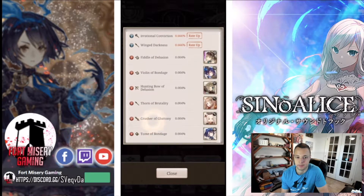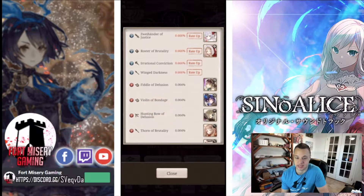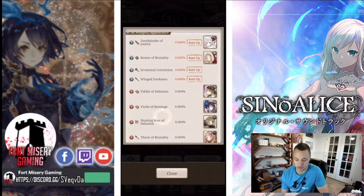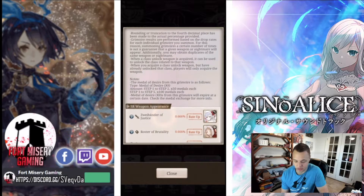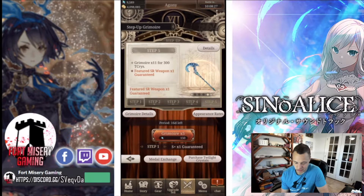I definitely have spears I can replace for Wing Darkness, so I'm definitely going to be pulling on this today. The staff is pretty nuts because it's got a two-target heal and it also recovers 20 SP for the vanguards, so it's pretty crazy. If you're a cleric, you absolutely go for this banner — at least get the two classes and minimum one copy of that staff.